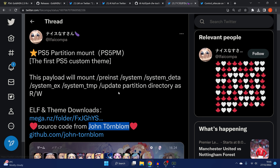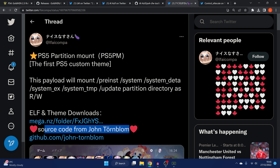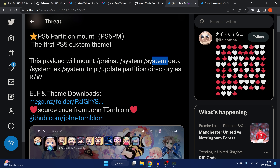Custom themes are already being created by various people — including one from the person who released this payload; the source code comes from John Tornblum. A lot of people are now creating their own custom themes and experimenting in these newly accessible directories, which may open up further possibilities on the PS5. One word of warning: modifying the wrong thing in the system directories could corrupt the hard drive and essentially brick your system.